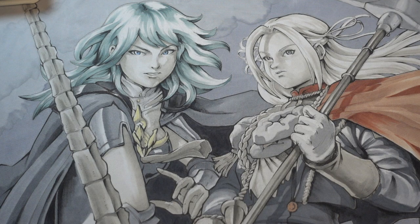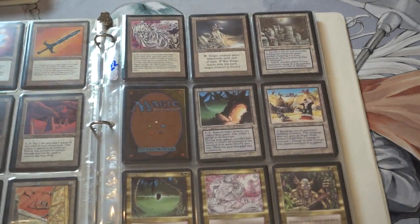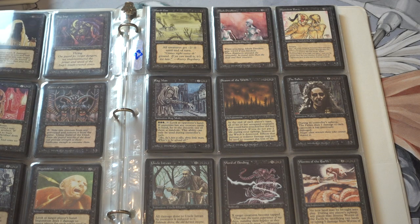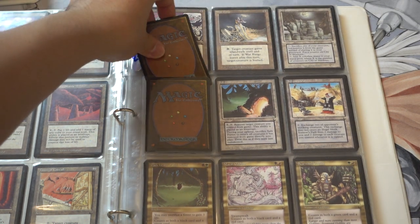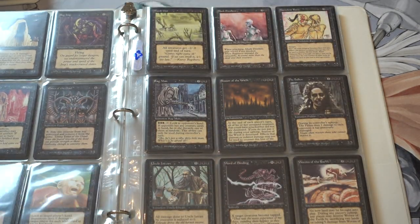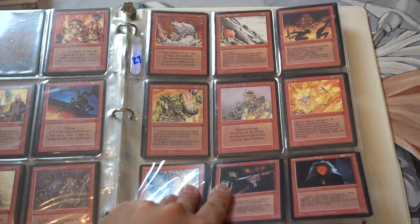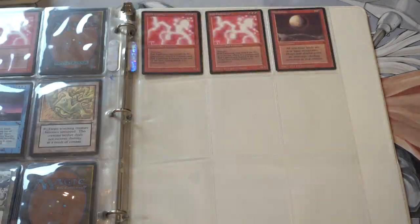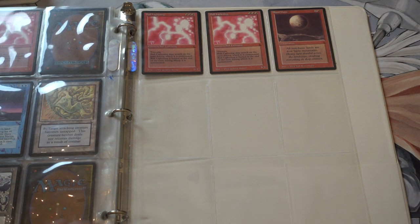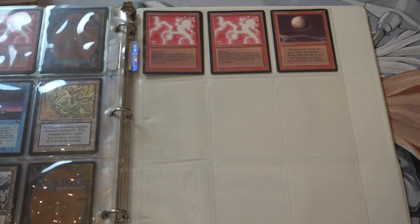The very last binder — this is Chronicles. I think this is a full set of Chronicles; I would be surprised if it was not. Close — Eater of the Dead, is that valuable? He actually has two copies of it. The Dark — obviously you have Blood Moon. Oh, Preacher. You have one, two Maze of Iths, two Preachers, a bunch of Chain Lightning, Ball Lightnings — which are pricey — and two Blood Moons. That's it guys — fifteen hundred bucks.